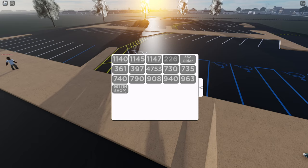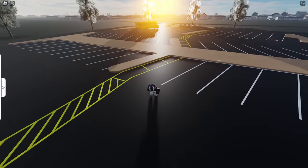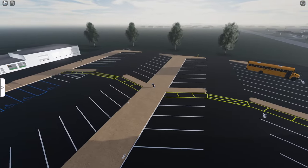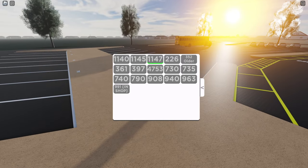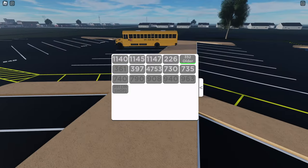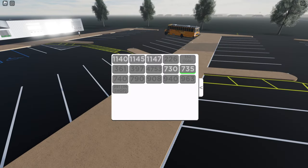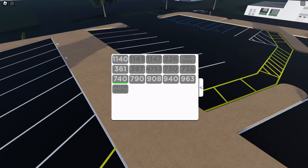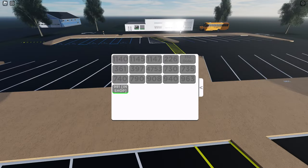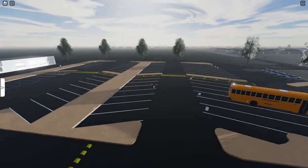We're going to drive bus 1147 — that's actually my MVC number — so let's see what that spawns in. Looks like a CE. I don't know if I want to drive one of those though. Those are all CEs. Here's the older CE right here; you can see it's got more of a faded look. There's the C2. I want to drive a Bluebird Vision — I believe that's what this is. Yes, it is.